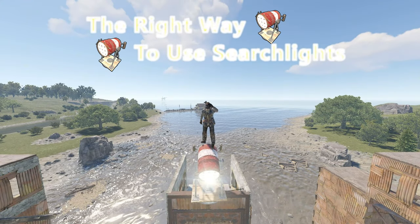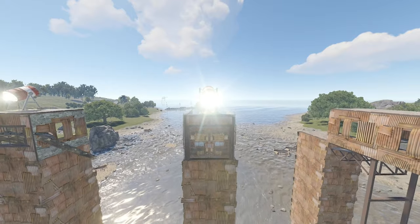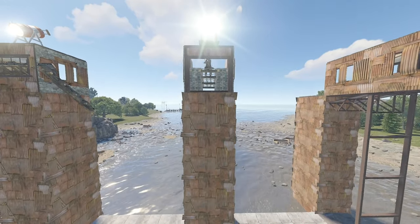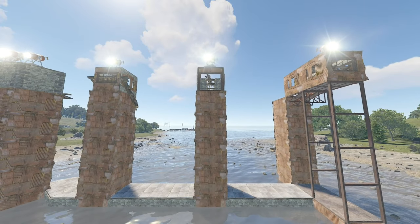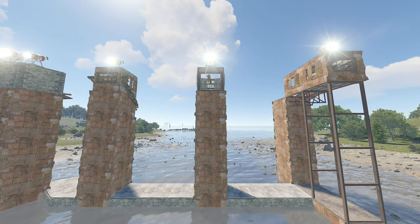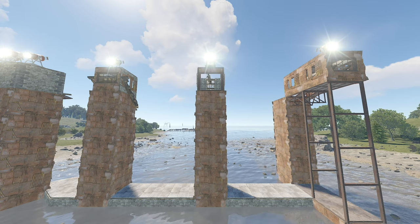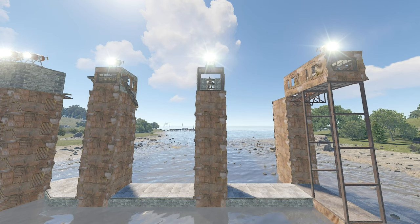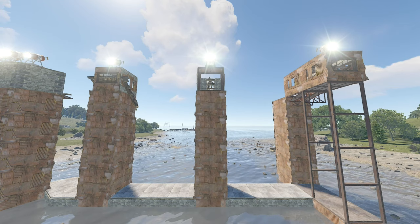Hello everybody! So today we'll look at this amazing trick, originally shown to me by my friend Disrupted, which I've since tinkered with quite a bit. What's happening here is that I'm tracking with a searchlight while aiming and firing at the same time from the relative safety of my shooting floor. This works since you can control a searchlight that's directly above you if your head is close enough to it. And it's extremely fun, but also very useful.